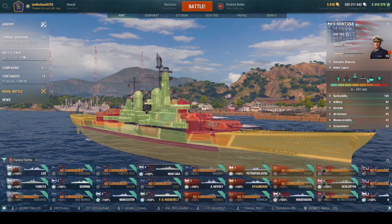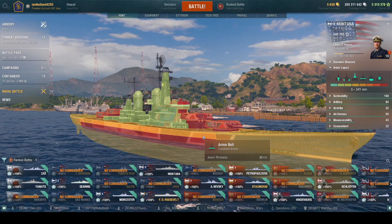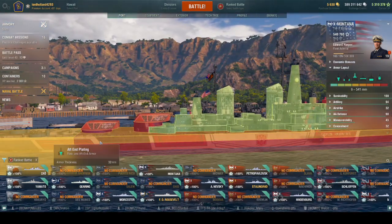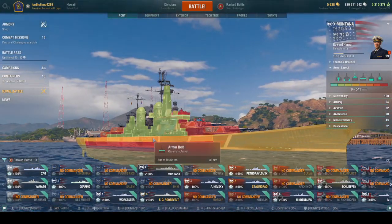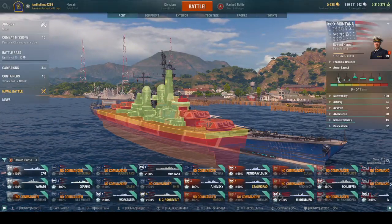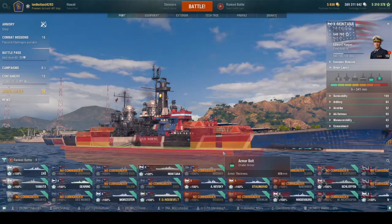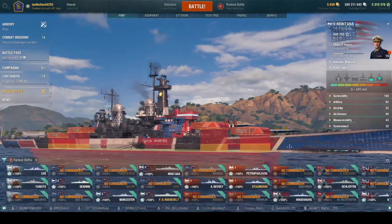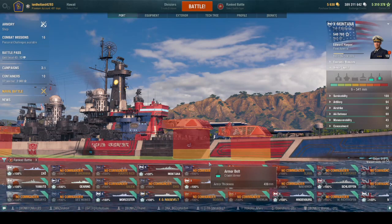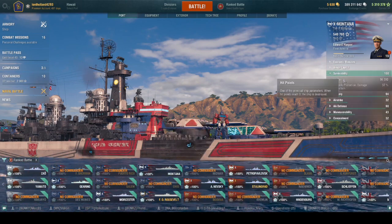Armor-wise: 20mm extremities, 32mm bow, belt armor of 409mm, side plating of 38mm, deck armor of 38mm, and a 32mm well/stern. You can bounce shells on this armor belt if you angle properly. The citadel is a waterline citadel — it can still be hit if the enemy knows where to aim, sitting just barely above the waterline.